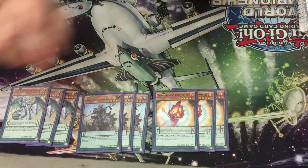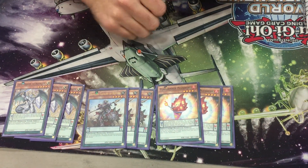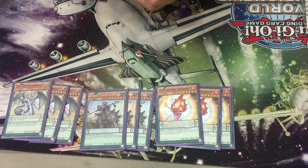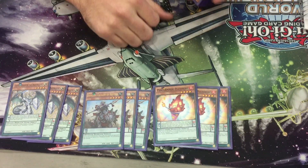Triple Plushfire. Opening this card with either Draco Slayer or Wavering Eyes is pretty much how you win with this deck most of the time. It's just an insane advantage play — makes a ton of rank fours. Rank fours are pretty good overall.